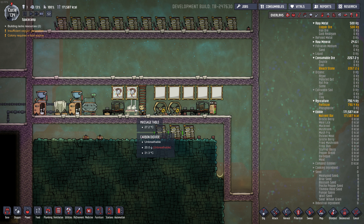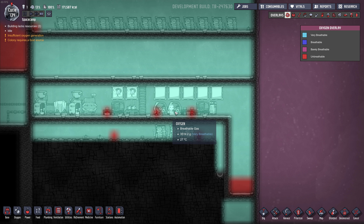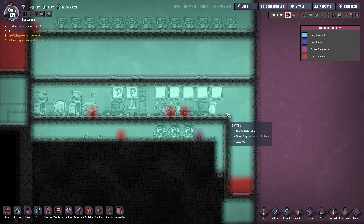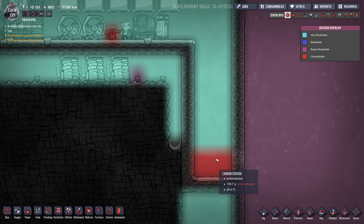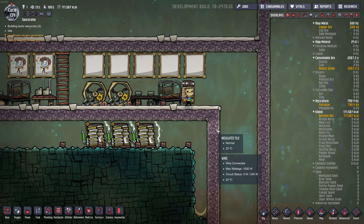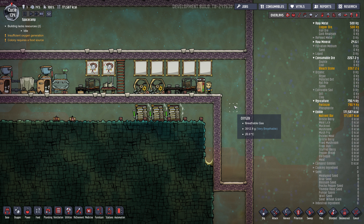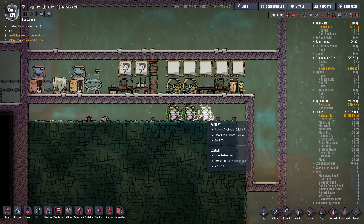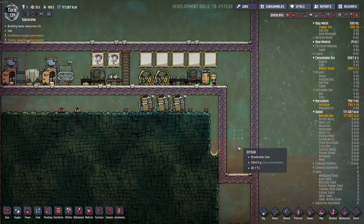I've got a mini base here with one duplicant. The CO2 they breathe out collects in little pockets. I've made a little trough for the CO2 to settle into, because CO2 goes to the bottom right. An early-game way to manage CO2 is to make a little CO2 pit in the bottom right of your base and let it collect. Eventually it'll fill up, but if you keep a high-pressure oxygen area in your base, it'll keep CO2 at bay for quite a while.